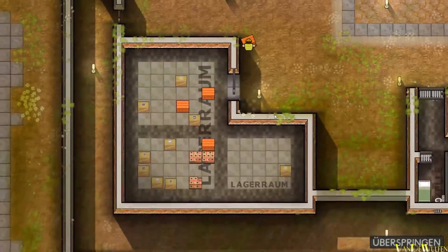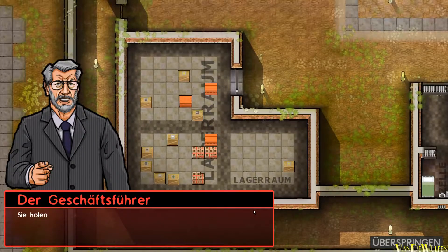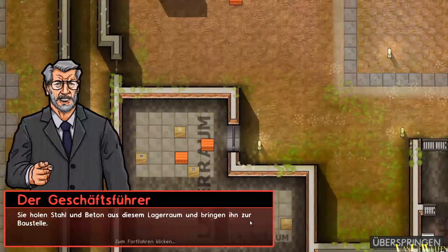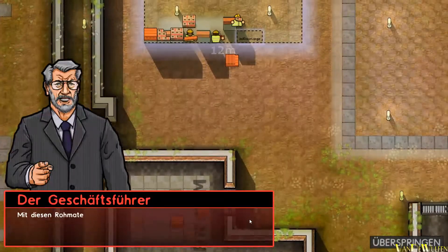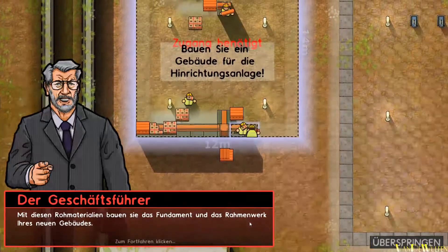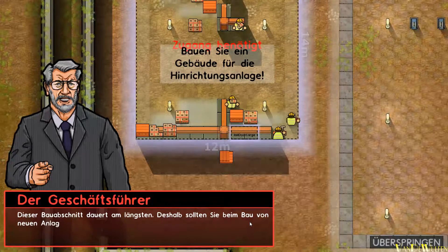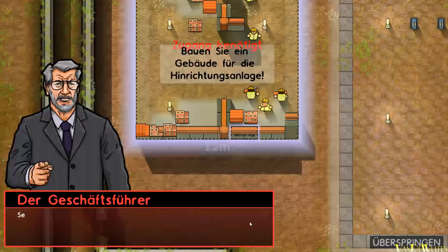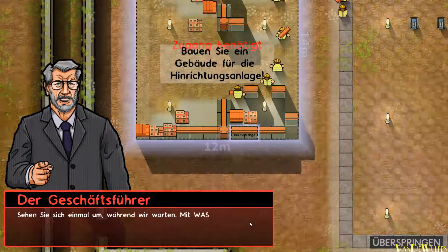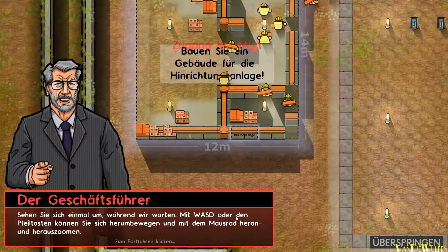Weitere Anrufe. Ihre Arbeiter sind für den Bau von Gebäuden zuständig. Sie holen Stahl und Beton aus diesem Lagerraum und bringen ihn zur Baustelle. Mit diesen Rohmaterialien bauen Sie das Fundament und das Rahmenwerk Ihres neuen Gebäudes. Dieser Bauabschnitt dauert am längsten, deshalb sollten Sie beim Bau von neuen Anlagen vorausplanen. Mit WASD und den Pfeiltasten können Sie sich herumbewegen und mit dem Mausrad herein- und herauszoomen.